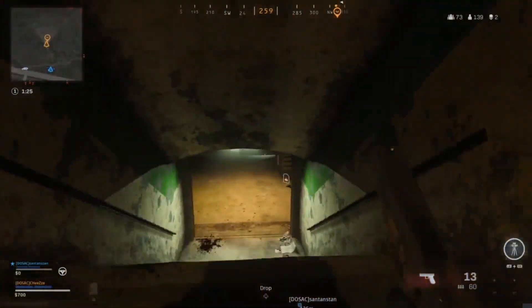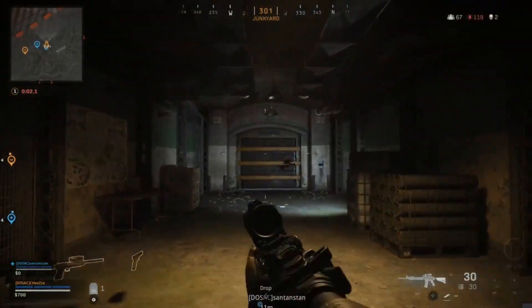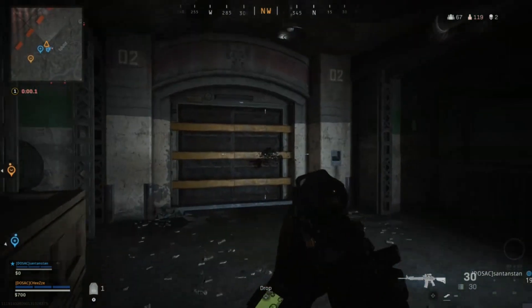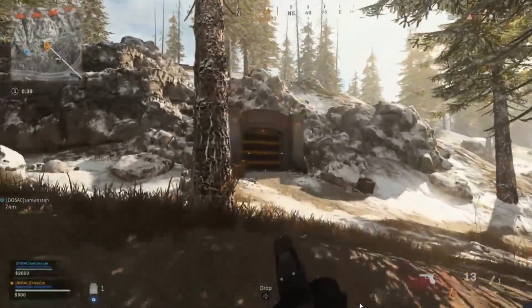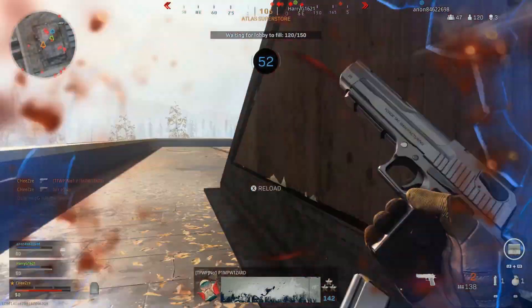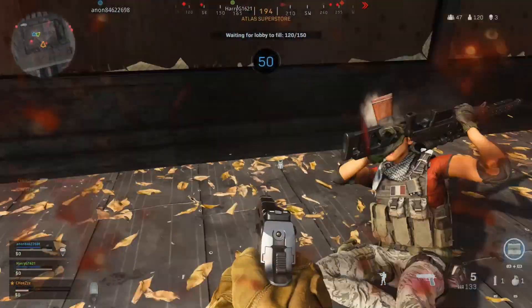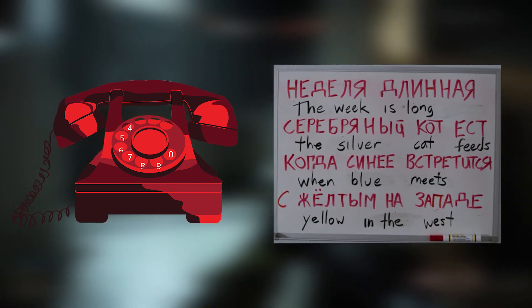Scattered across the Russian terrain of Verdansk you may also find bunkers — 11 to be precise — all containing vast amounts of loot and also a blueprint in none other than Bunker 11. The process to enter these can be as simple as stumbling across an access card in a loot crate, or it might involve sending you across the map far and wide, answering phone calls, and even translating Russian code.